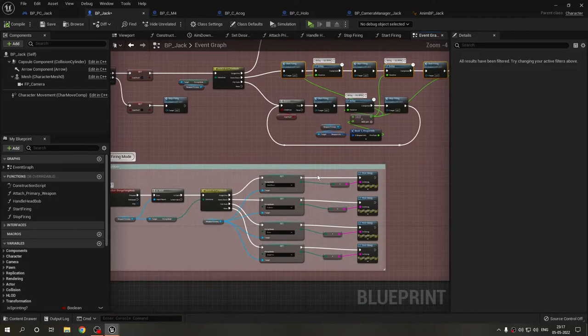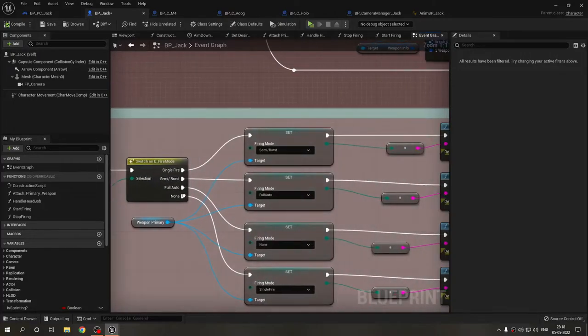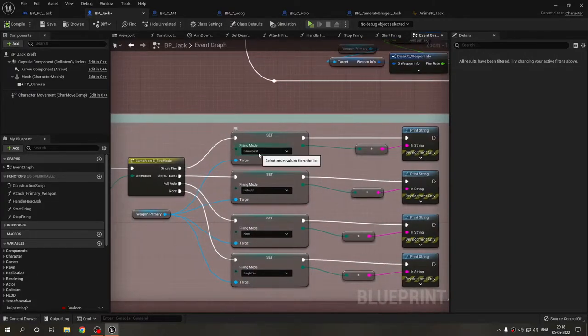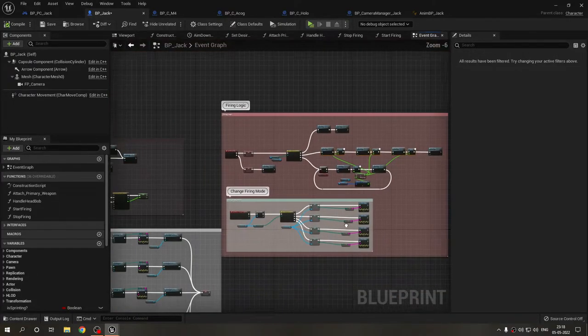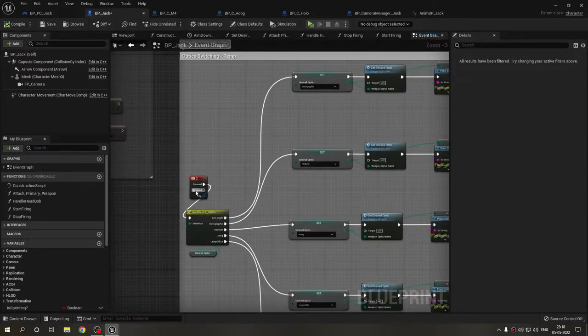This is the firing mode switching code. It is very similar to the optics switching code — we run a switch on an enum and set it to the next value, then print it. Simple as that.